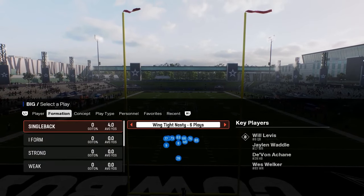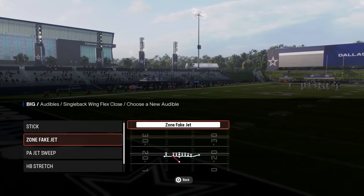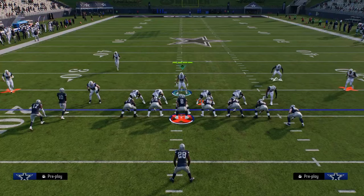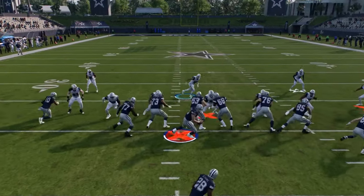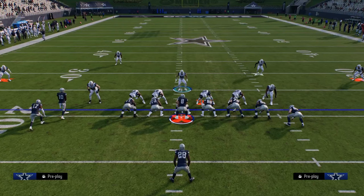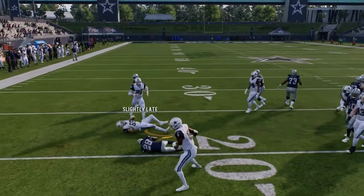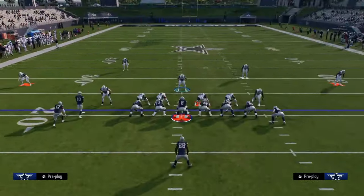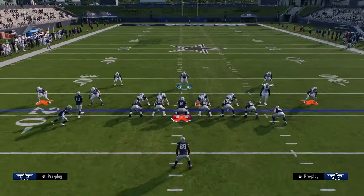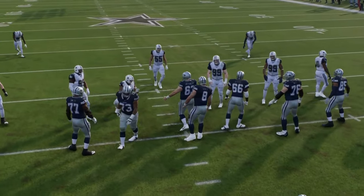Now I want to show you some single back type runs. One of the main under-center running formations from single back this year is this single back flex close, and we'll talk a little about deuce close as well. The main run in this formation is going to be the stretch, and this is also going to do fine against power O. I'll even show it against goal line — but it's not good if you're calling this down inside the five against QB sneak. QB sneak is a little bit better against this than pretty much any other defense because there's nobody over the center. This also stops jet sweeps — you can shoot the B gap and have that outside linebacker to contain the edge on that run as well.